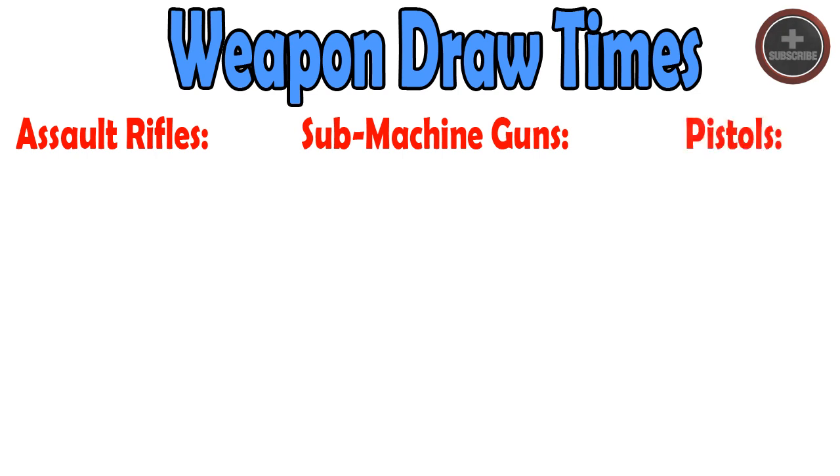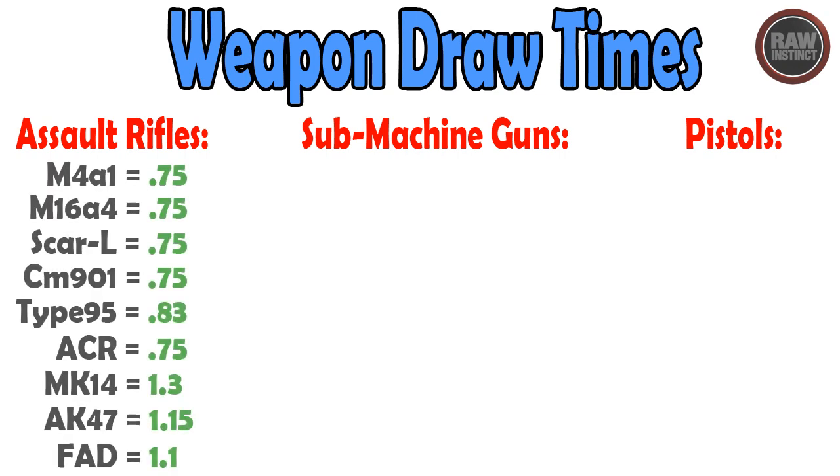That is insane — that is the fastest by far. Now, if we take a look at some gun charts, we have the assault rifles, the submachine guns, and some pistols, because these are common weapons you guys might actually use overkill with. If we take a look at the assault rifle category, you'll notice that all these weapons take a pretty long time to pull out — 0.75 seconds for a lot of them. The MK14, the AK47, and the FAD all take over one second to pull out.